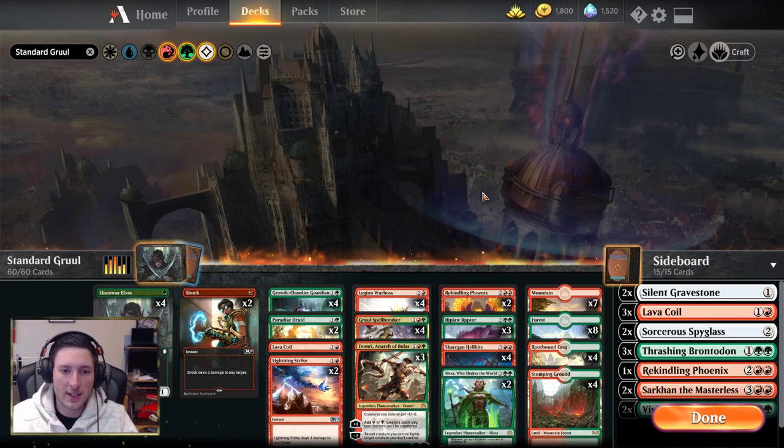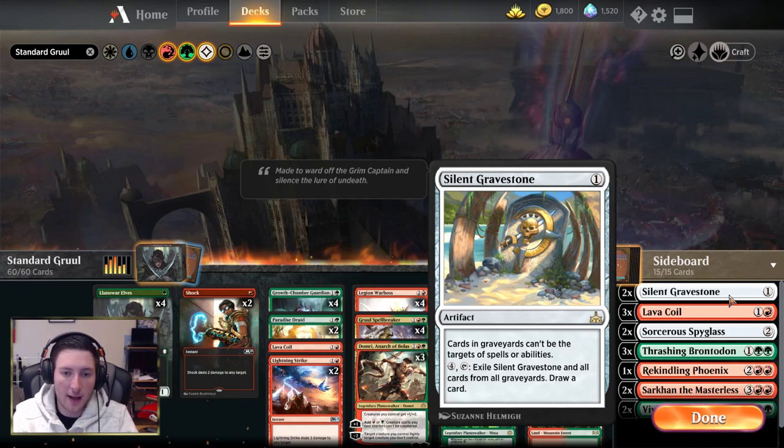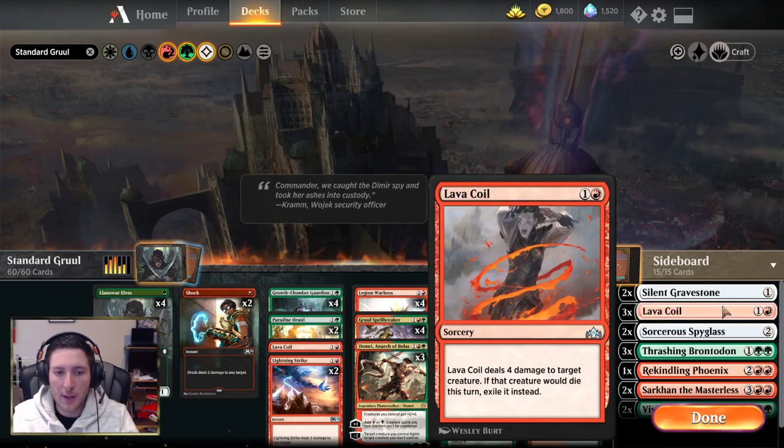Because this is a best-of-three traditional standard deck, we do have a sideboard. We've got two copies of Silent Gravestone — it stops cards in graveyards from being the target of spells or abilities, so perhaps a hedge against Rona combo decks. In addition, you can sacrifice it to exile graveyards if you're playing against something like Phoenix. Speaking of Phoenix, you've got three more Lava Coils in the sideboard to deal with opposing Rekindling Phoenix, opposing Arclight Phoenix, or anything you need to clear from the battlefield.